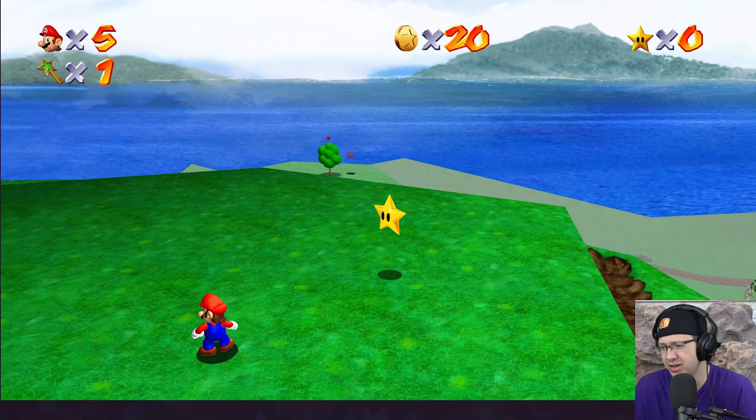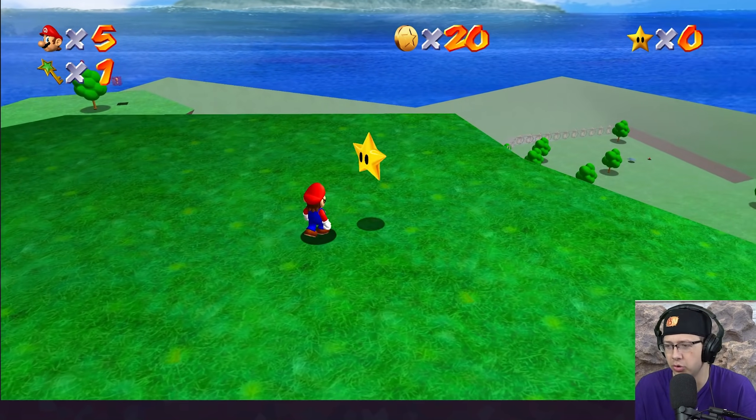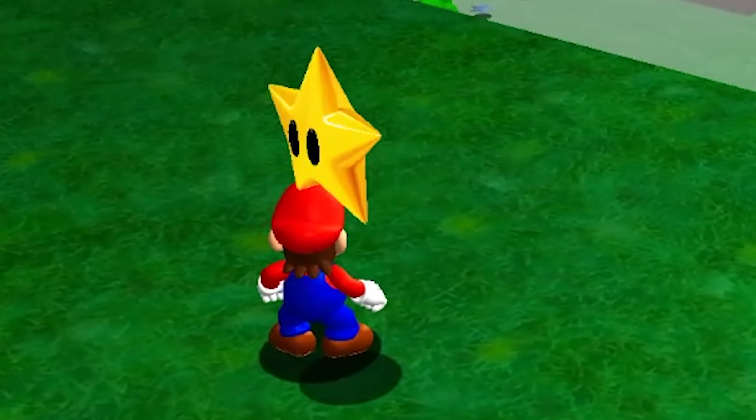Let's take out the King Bob-omb. Okay, we beat him — he stood no chance against us. And there's a good look at the star as well. We did see one a little bit earlier near Chain Chop, but damn, look at that star. Hella clean.